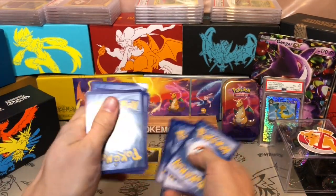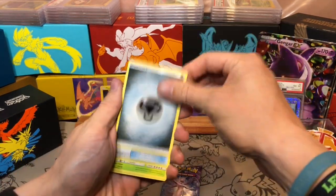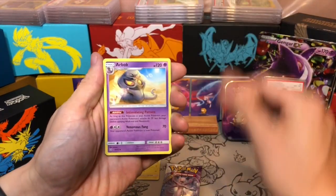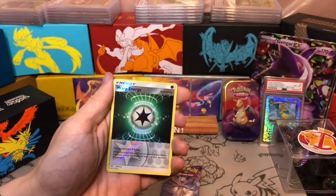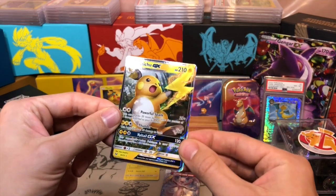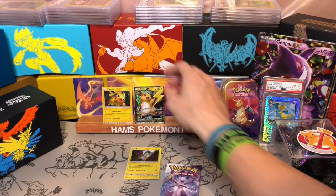I believe Shining Legends is out of rotation - I might be wrong but I'm pretty sure it is. Great set though, obviously all the Shining Pokemon available in this. The only card I actually need from this set... hey, very cool - a Raichu GX! Very happy to see that, getting a GX out of the set. Raichu there in the Pikachu box - how convenient.